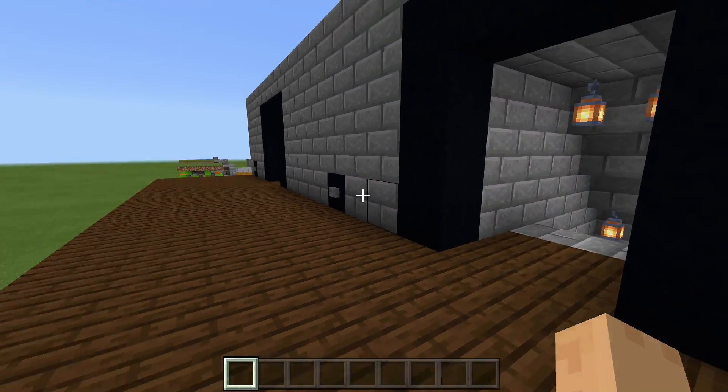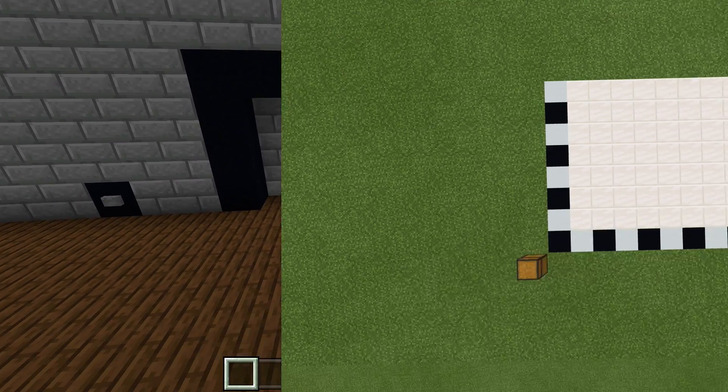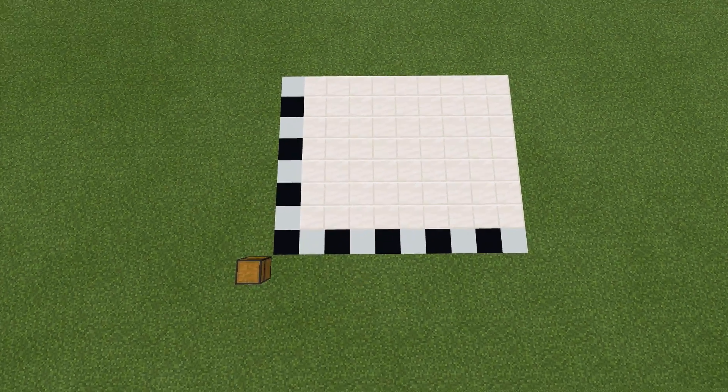Let's get started on the tutorial. For this build we're going to need a 10 by 8 spacing, and we're going to have to dig down at least one in one spot. The line at the bottom is where your wall is going to be inside your building.